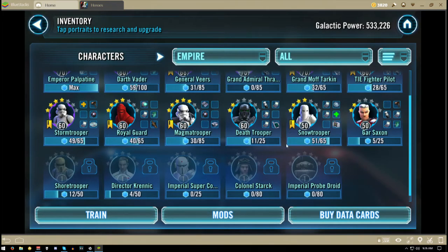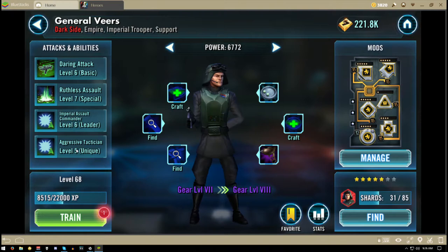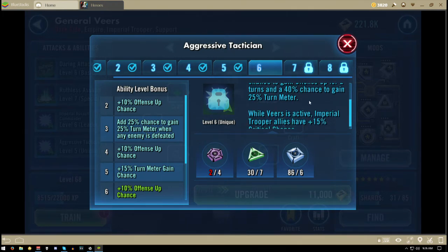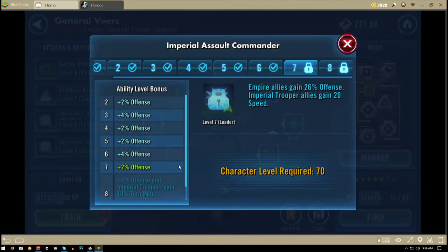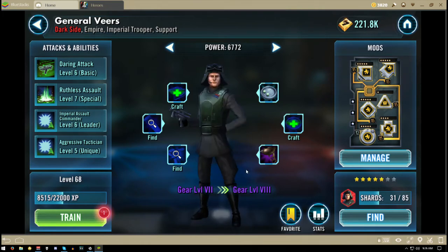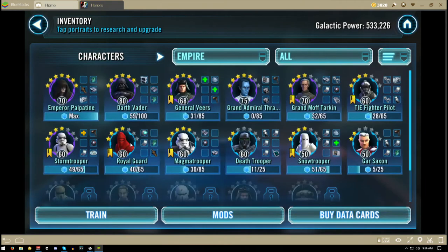He has one heal, that's it. You do have some people like General Veers, who has some abilities — he's an aggressive tactician. Whenever an enemy is defeated while Veers is active, Imperial troopers have an 80% chance to gain Offense Up and a 40% chance to gain 25% turn meter. But again, that doesn't heal, nor does his leadership ability. All that does is give them speed and offense — really good abilities, really easy character to unlock. I'm currently working on my Imperials.